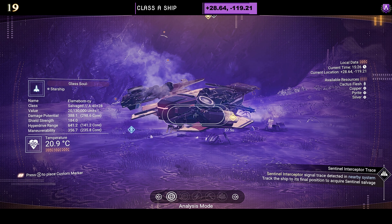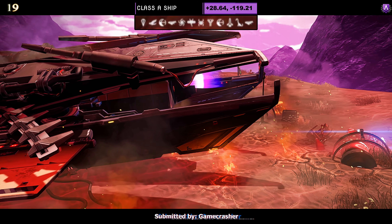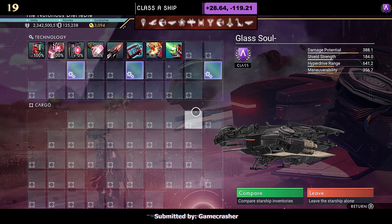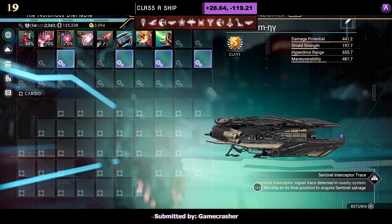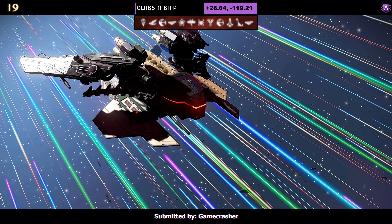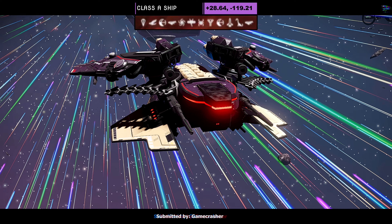Ship number nineteen, a Class A submitted by Gamecrasher. It's a dragonfly style with four dragonfly wings and underskirts — very simple wings, no extended thrusters. The supercharged slots are a weird one: they're all very spread out across the middle row, even as an S class — very balanced. In the air it does look fantastic — those side skirts split out, the wings dip down, looks very dominant. Full-size dragon wings; it's a very nice looking ship if you can forgive the supercharged slots.